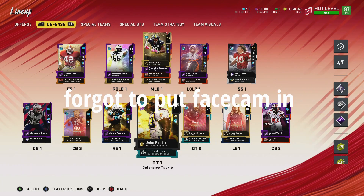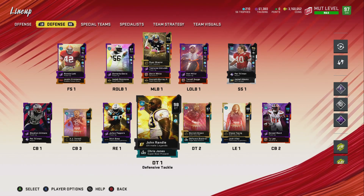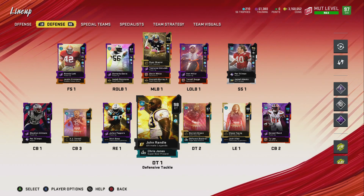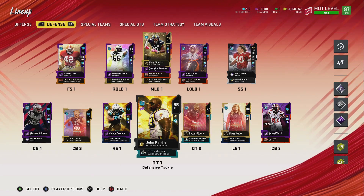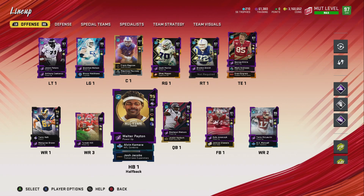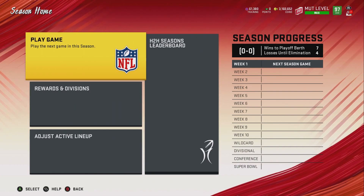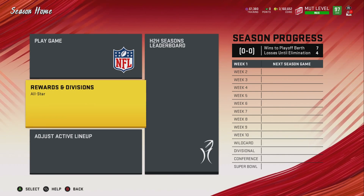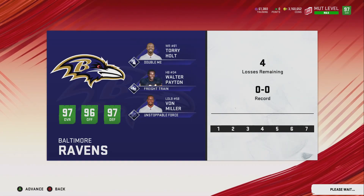Comment down below if I should power up John Randall or not and get him to that gold 99. It wouldn't make that big of a difference but it is a gold 99 and we'd never have to replace the D tackle for the rest of the year. All right, we got John Randall in the lineup, gave him some pass rush chem and his Vikings chem. The squad is looking really good - we've got chemmed up 99s, golden 99s, players that should be 99s. I don't know if anyone's gonna be able to stop us. Let's jump into a game!